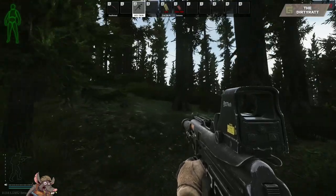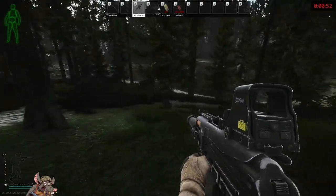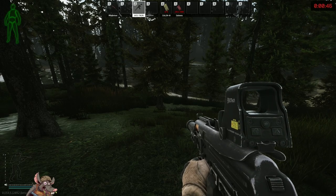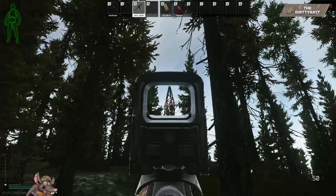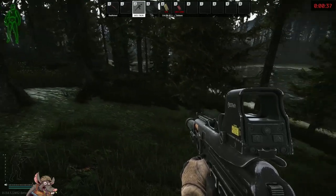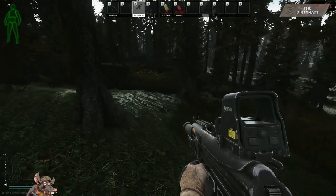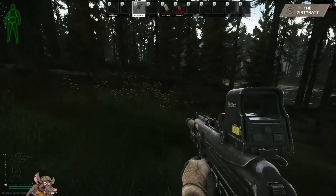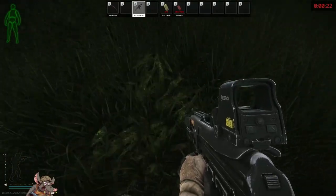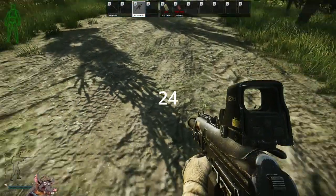Stash number twenty-three is a little trickier. Go back to stash twenty-one and run the power lines down until you hit the next pylon, heading west towards outskirts. Follow the power lines to the next pylon, then turn right and run towards the water. Come down almost to the beach — not all the way — and look for this terrain area. Walk along the water and when you get to two bushes your stash is in the bush on the right.